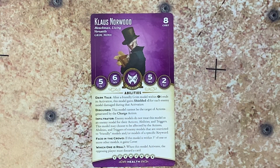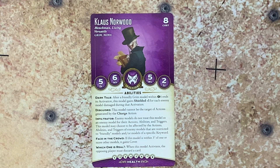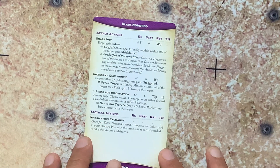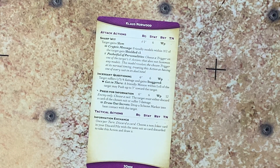Let's take a look at the cards. Here's Klaus Norwood — he is eight cost. He has the keywords henchman, living, versatile, grim, and mimic. His abilities include dark tail, disguised, infiltration, face the crowd, and which one is real. He's got eight hit points. On the other side are his attack actions: sharp wit, incessant questioning, press for information, and his tactical action, information exchange.